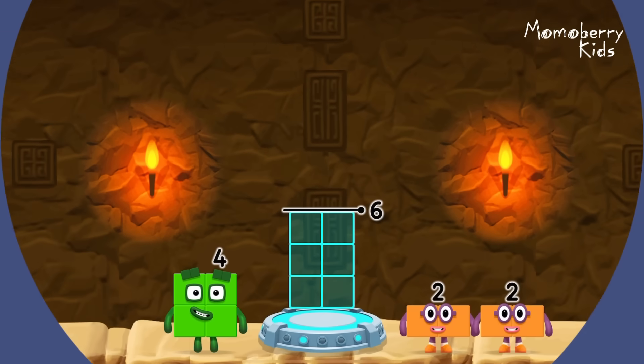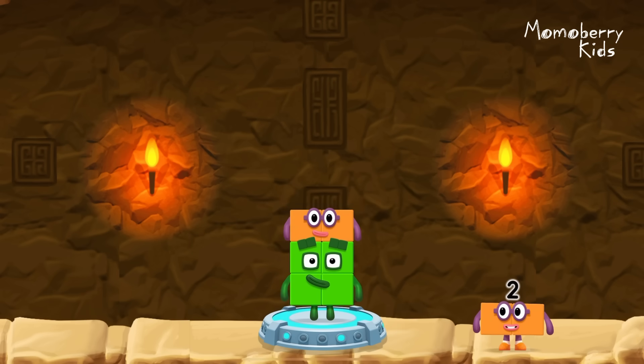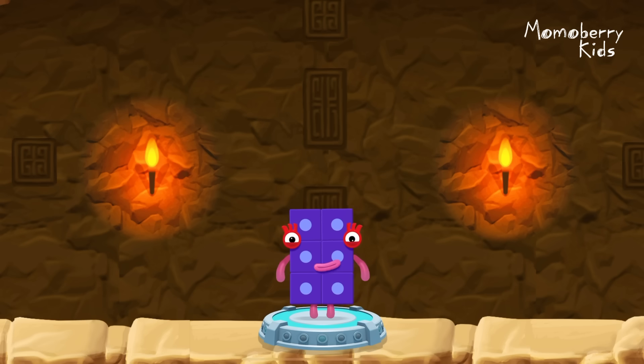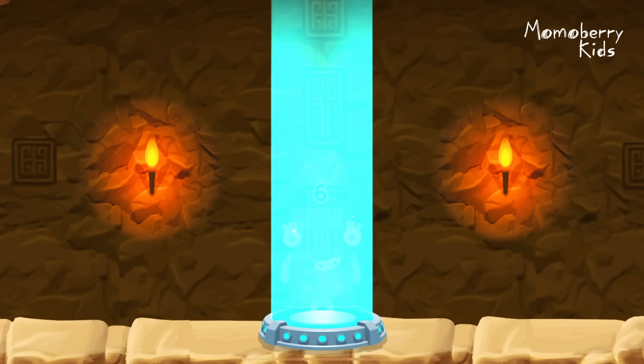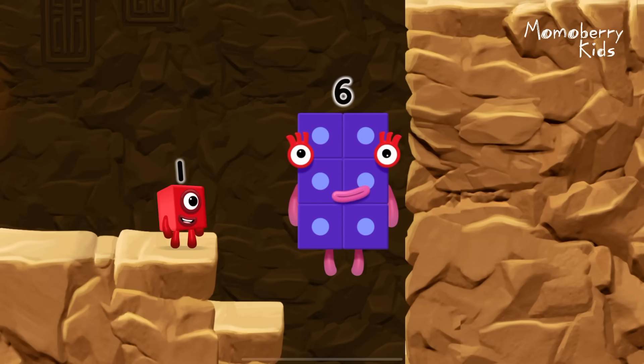Add number blocks to make six. Four, two — you got it! Four plus two equals six! Six!